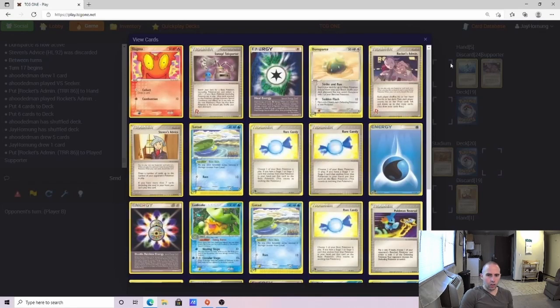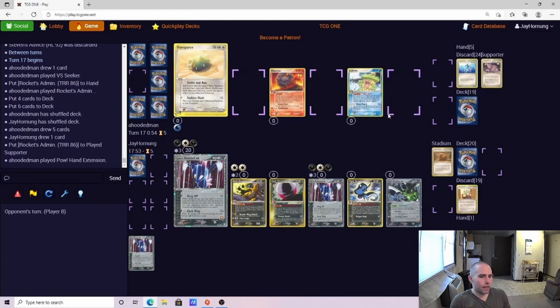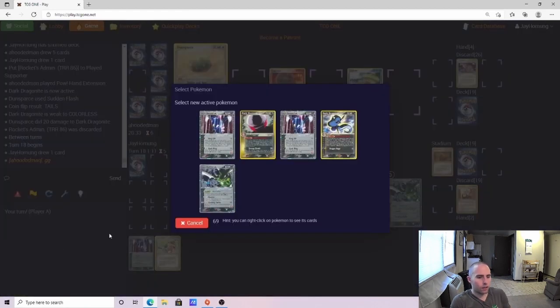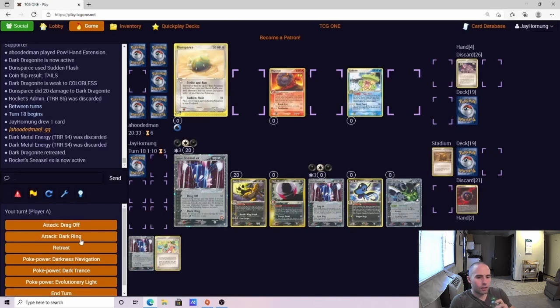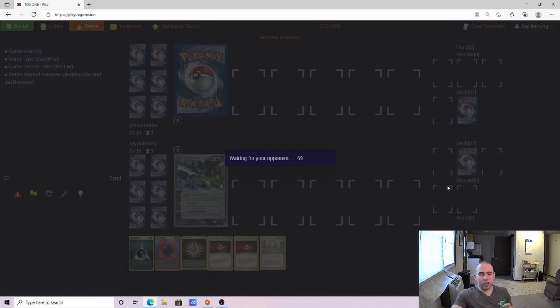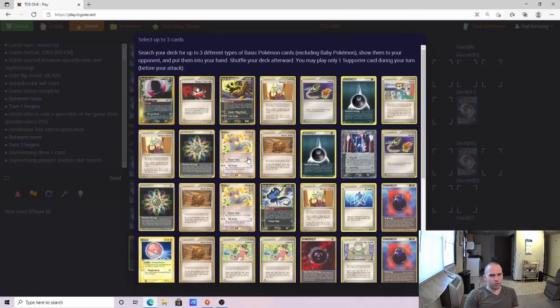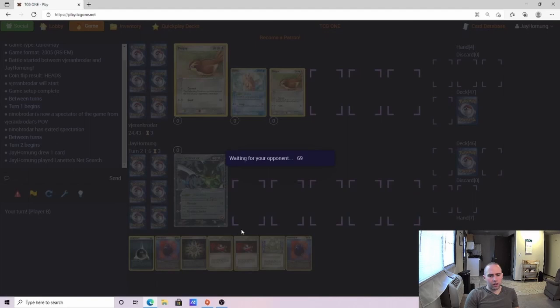The opponent plays three Rare Candies and possibly three Lotad. He has the POW Hand Extension and misses the paralysis flip. We retreat and go Dark Ring for the knockout — just a really solid start from us. We were able to get ahead on that Rocket Sneasel EX and he missed some key Scramble Energy, so very fortunate for us.